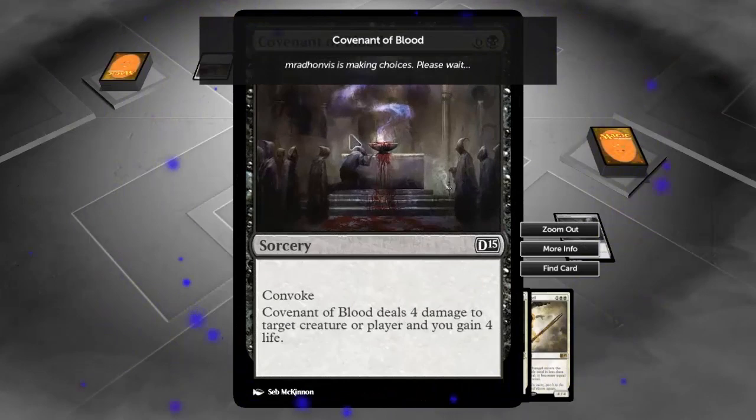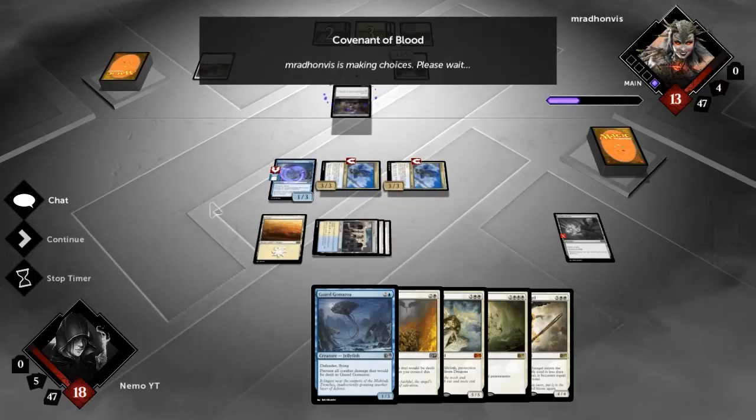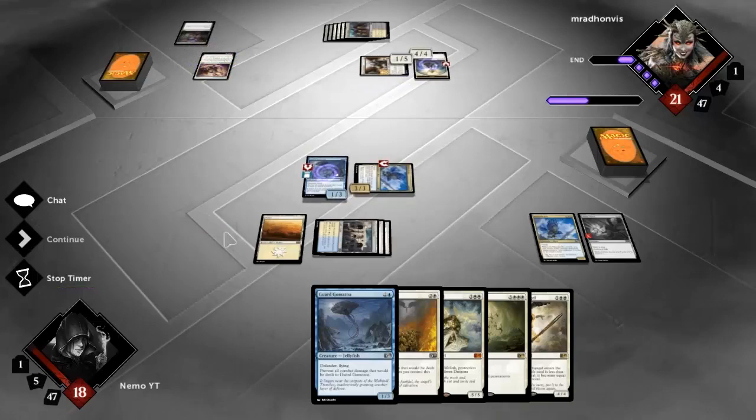I thought it was 'target player loses four life' but no - it deals four damage and gains life. It has Convoke so he's going to have to tap his creature to be able to play it, kill one of these, and gain some more life. He gets an angel token out of it too.